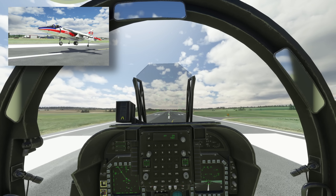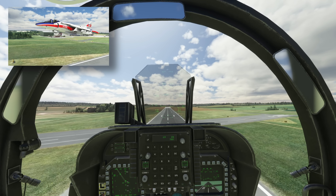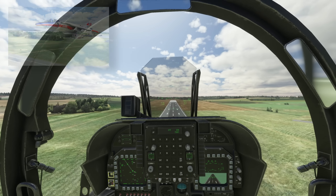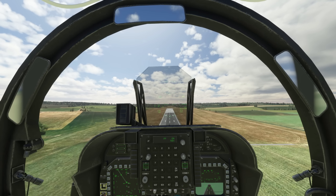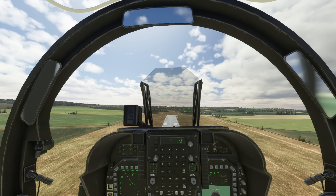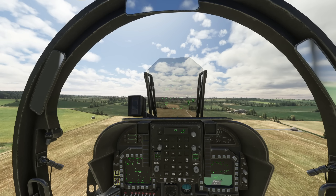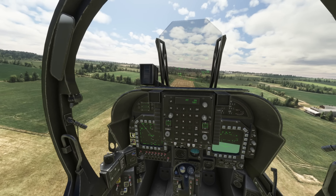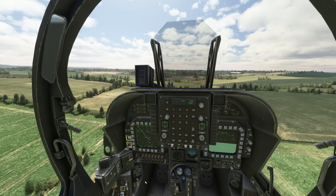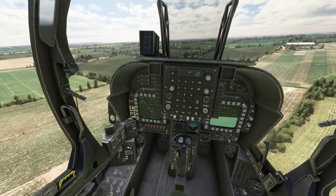Engine speed, a little bit of nozzles, up we go, gear up. There's lots of excess power in this version on Microsoft Flight Sim, so we don't need too much nozzles. Nozzles all the way back - we're now in conventional flight, so we'll go to NAV mode, take the water off, and put the flaps to cruise.